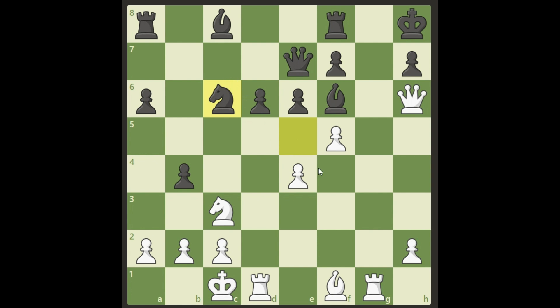So White decides to go for the initiative and sacrifice a knight. Black takes, and now comes another beautiful move right away: e5. The point of this move is to open up the square for the knight, wanting the knight to be part of the threat on f6 and the king's attack.